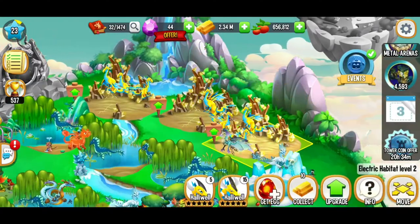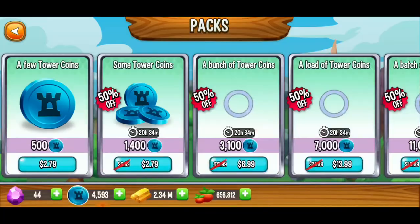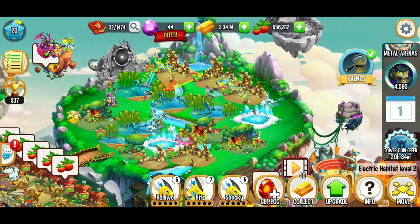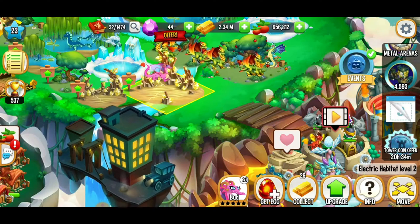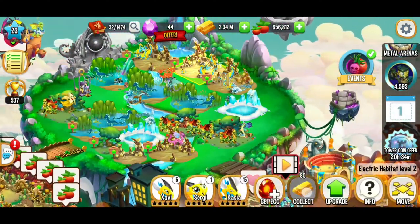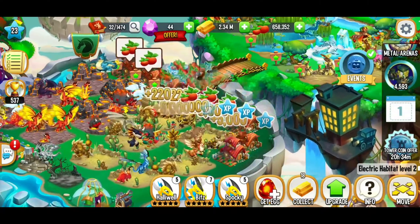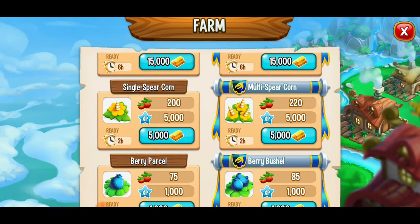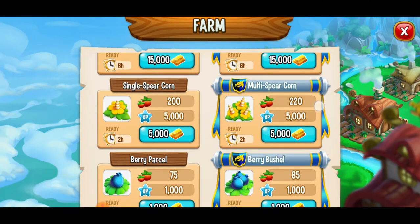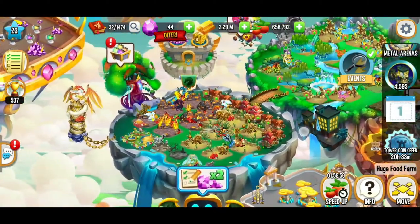We're going to see which habitat has the lowest gold income. This one's at about 50, here 52, here 46 — those are pretty much evened out. When it comes to our food, all of it is ready. I'm going to go ahead and collect all this food. Right now I'm doing the two-hour food using the multispear corn every two hours — it's giving us a decent amount of experience and food, and it's not too expensive gold-wise. We're going to regrow all.